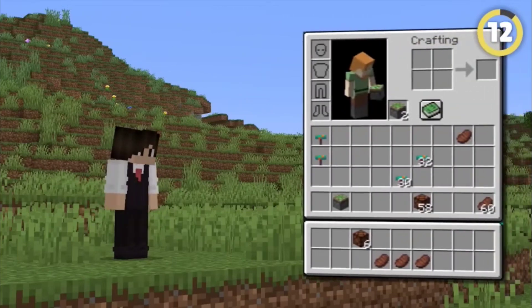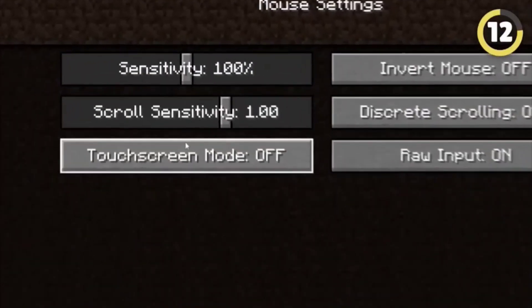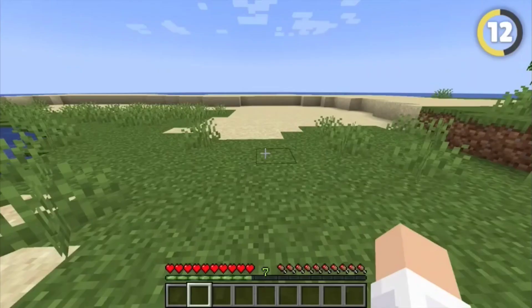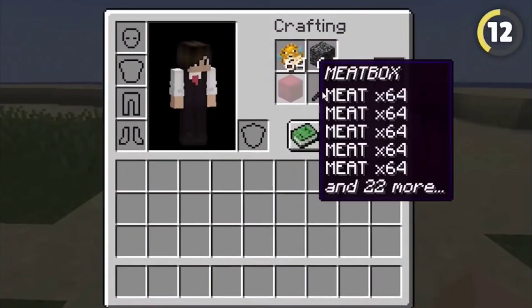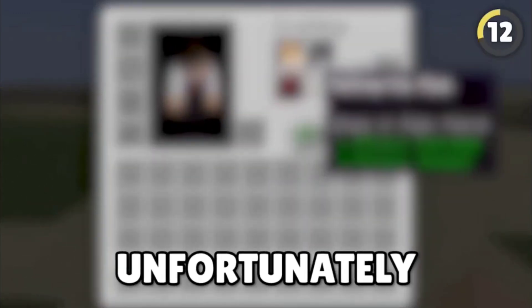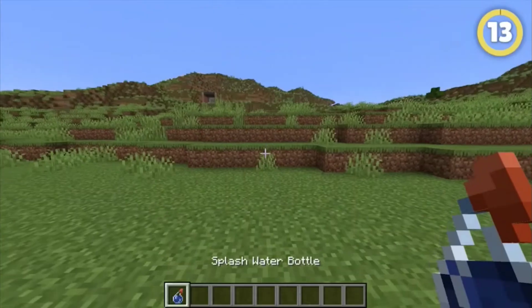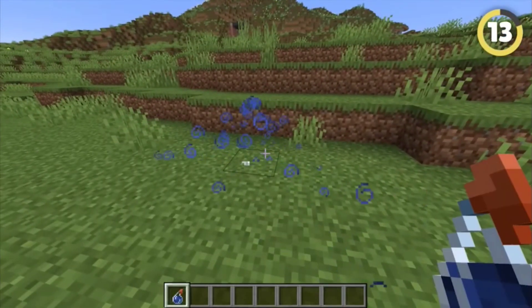Did you know there's a way to get extra inventory space instantly? Simply turn touchscreen mode on and use your number keys to put some items in the crafting grid. Then click off your inventory and you've got four extra slots just like that. Unfortunately, this was patched out in 1.19, but you can still use this feature in any other update.